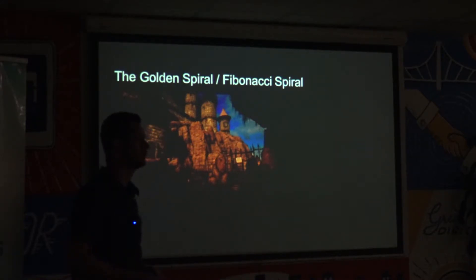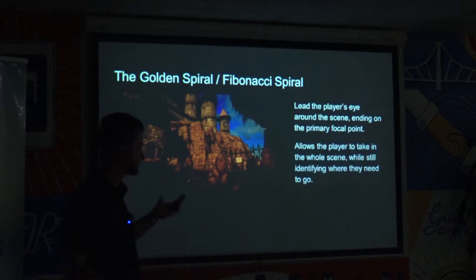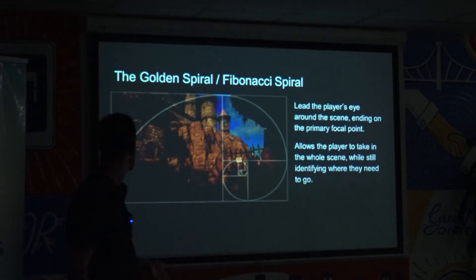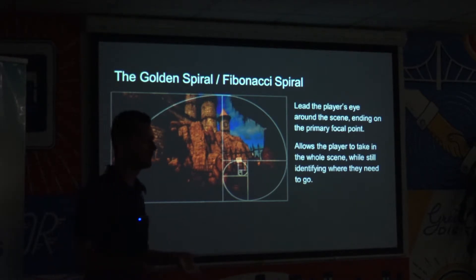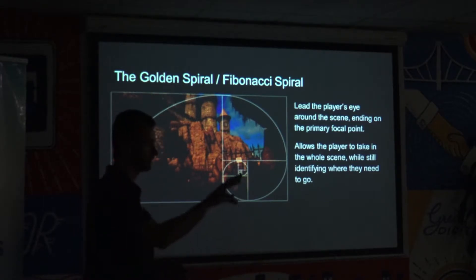The Fibonacci spiral is generally a way of guiding the eye around an entire scene and ending on a focal point. It's a very visually pleasing effect, but in terms of game design it can be used to let the player take in the whole scene — very good if you want to impress them with an overall image, but still have them focus on where the objective is. In this case, the eye is drawn up from the left, around the top of the screen to the castle, then down the dark side of the wall and back up into the gate, which is where they need to go. Some players actually follow that spiral around with the camera before clicking on the gate.